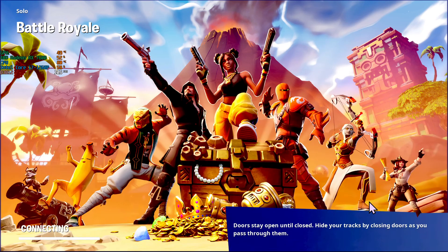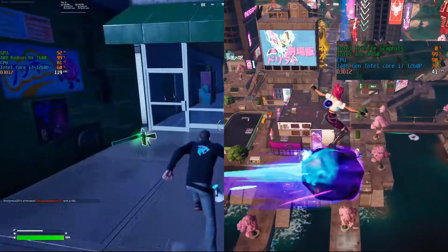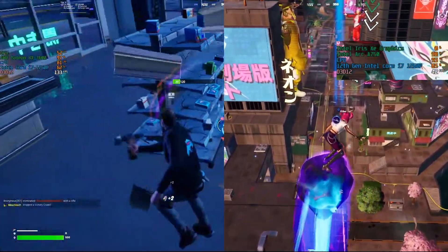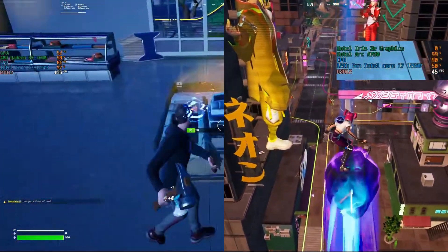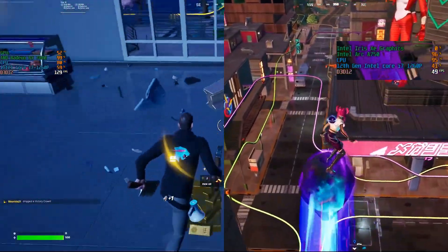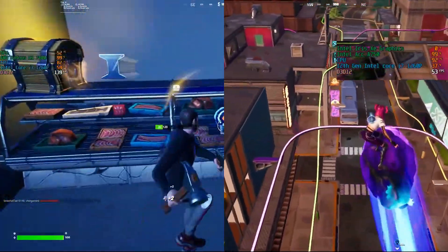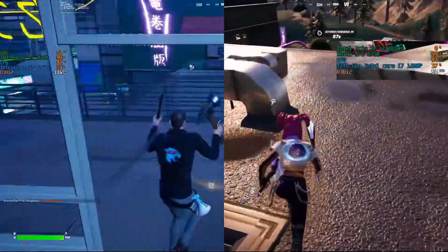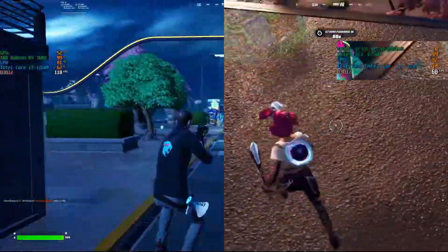Comparing them side by side: the Intel Arc is struggling at around 40 FPS when you land, and it's very unstable when looking in certain areas. The RX 7600 gets a stable 120+ FPS — a lot more than the Arc.